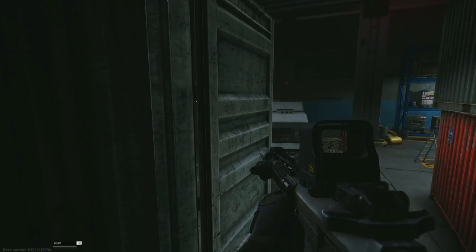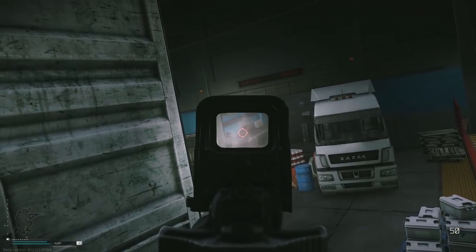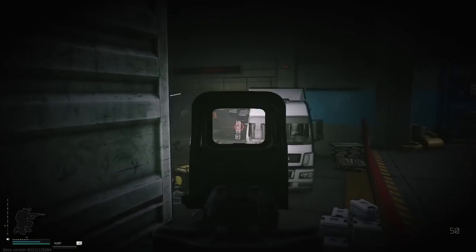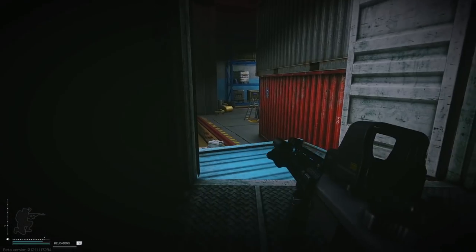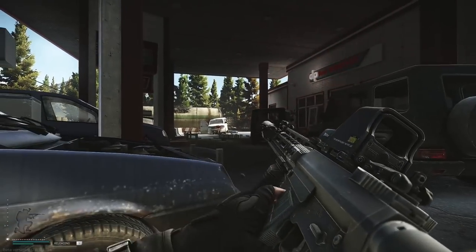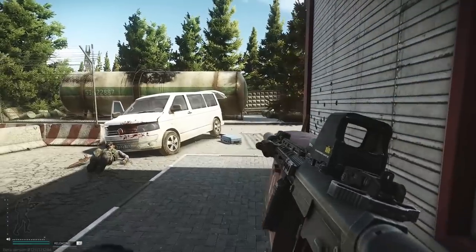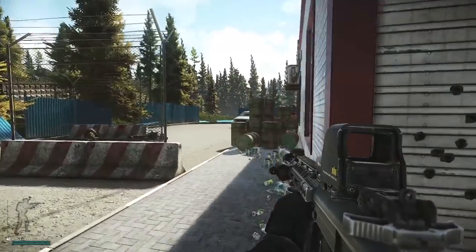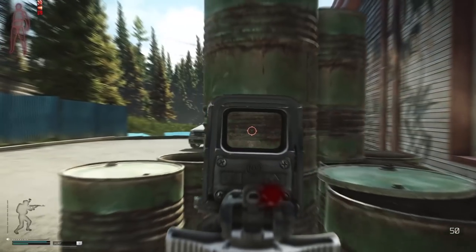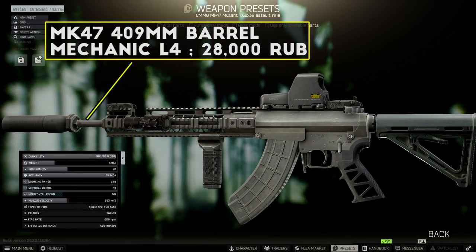Next up, we'll be taking a look at the top-tier setup for the Mutant, which uses a lot of parts that aren't unlocked until level 4 traders, so you'll need to be basically max level before putting this together at a reasonable price. You can still find these parts on the market, but you'll be looking at one to two hundred thousand rubles or more just for the barrel and buffer tube, so I don't really recommend using the market for this build unless you're seriously loaded. This version of the Mutant build has impressively low recoil stats, making it a real beast in close to mid-range fights, and it's definitely going to give the top-tier M4 and HK builds a run for their money.